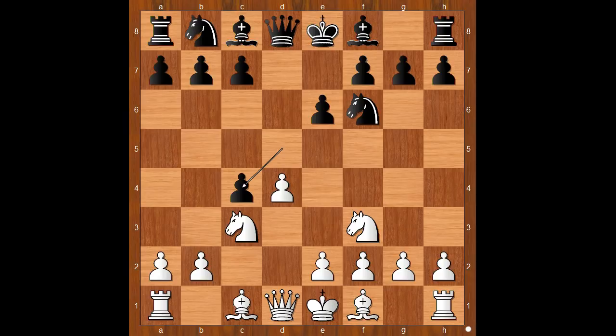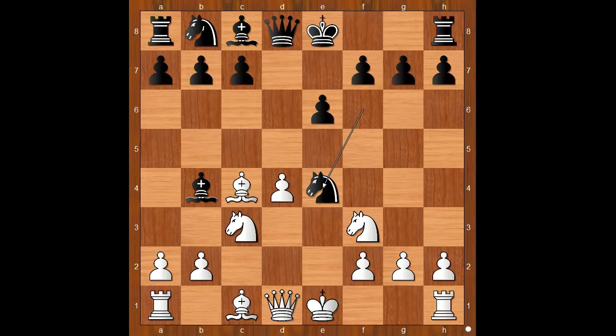e4, Bb4, threatening Nxe4. How to defend the pawn on e4? What to do? Perhaps Bg5 comes to mind. Evgeny Zanon played Bxc4, allowing Nxe4.